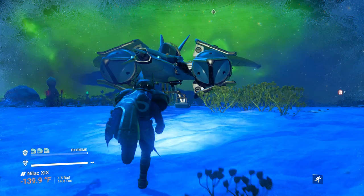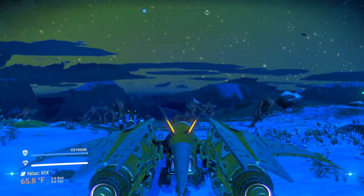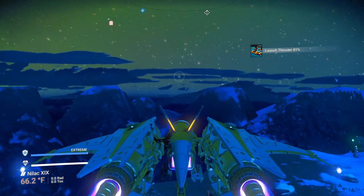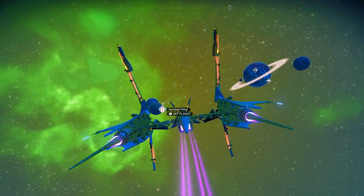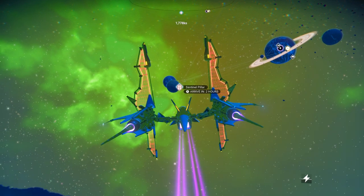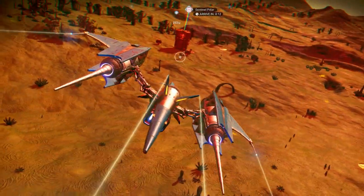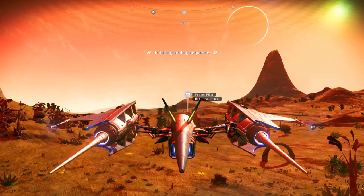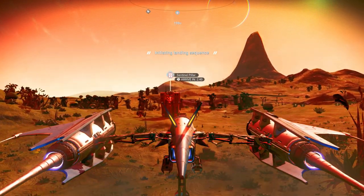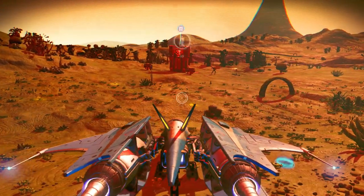We're going to head off the snow planet here and head over to the Sentinel Tower we just earned. Over there, we're going to continue upgrading some of our different exocrafts and see how they perform now that the supercharged slots have arrived. Maybe we'll get a cool tool too. Our mech is going to follow us here anyway since it's in the same system, so as soon as we get out it will probably appear.